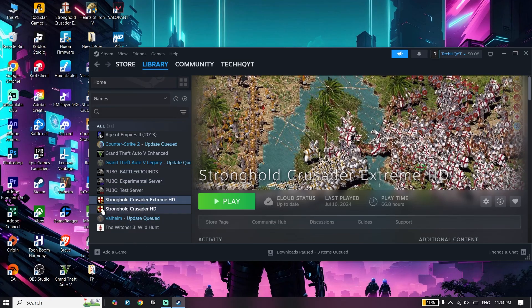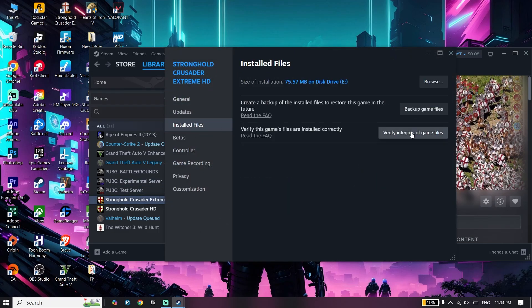Right-click on FC26 in your library, click on Properties, then click on Installed Files and select 'Verify Integrity of Game Files'. Go ahead and verify the game files. Doing all of these steps will really help increase your PC performance and fix FC26 lag or stuttering.